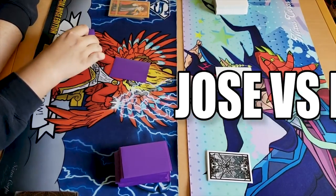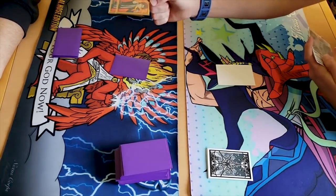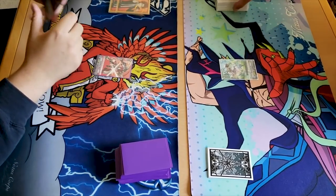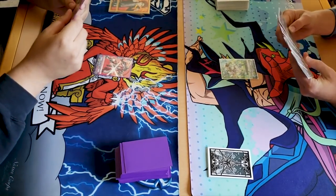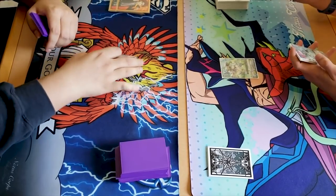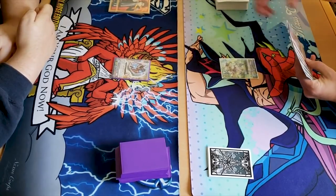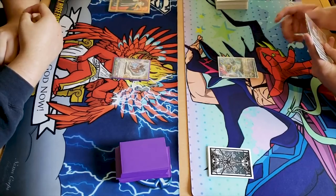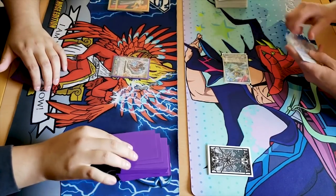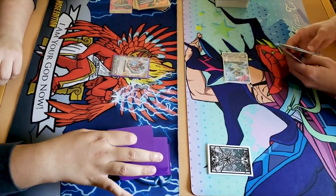We're rolling, everything is on screen. Going first: draw, ride Embodiment of Armor Bar. Miles gets a new mat — I love Jojo but that's disgusting. Ride Penguin Soldier, okay we're mocking ourselves. Attack. No trigger — remember when Penguin Soldier was a 5k plus 10k? That was funny. That's a crit by the way. Stand and draw.